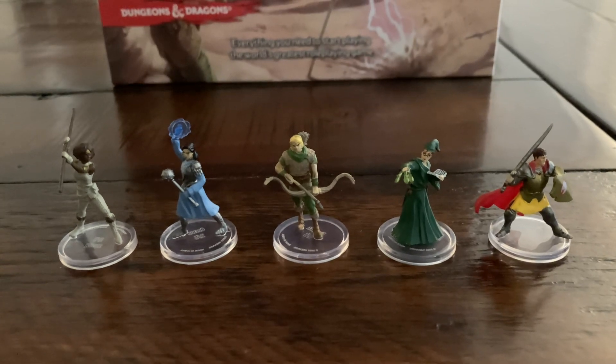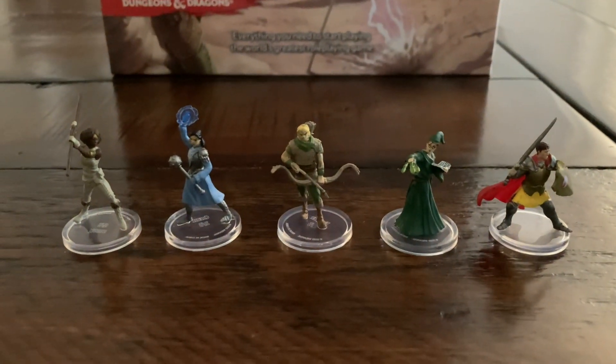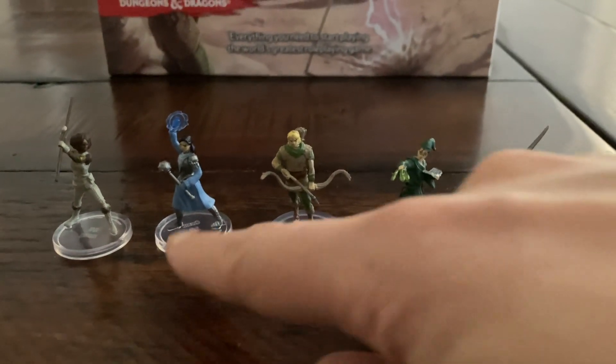Isn't that amazing? So this is found in a blister packet — looks like this. They give them different classes, but you can clearly see here: this is Eric, Presto, Hank, Sheila, and Diane.